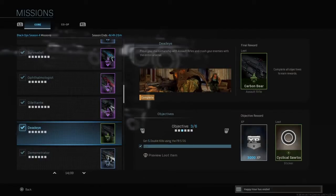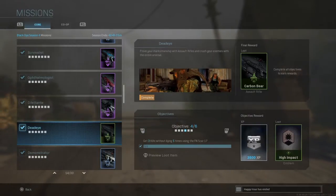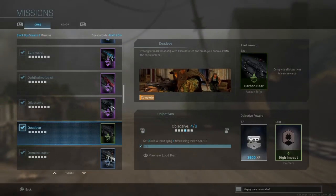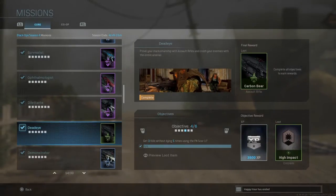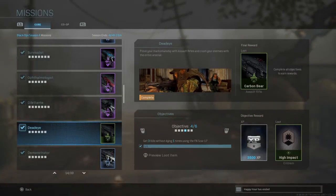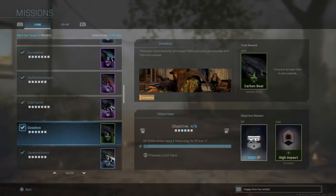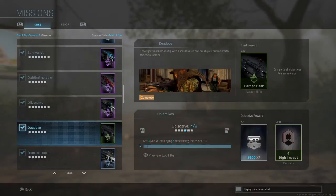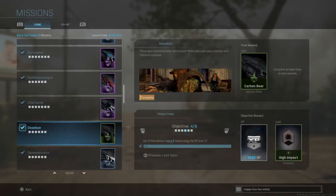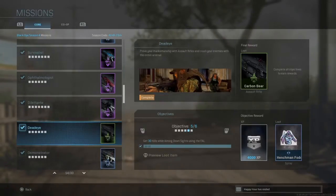Objective number four is to get three kills without dying five times using the FN Scar 17. The problem with the Scar is that it's slow and has a small drum magazine. My suggestion is to hop on Hardcore, maybe Shipment, stick to a corner, and people are gonna keep flying by — just get three kills without dying. You can also use a flank, but make sure people don't see you because 20 bullets makes it pretty hard to kill three people. You unlock 3,500 XP as well as the High Impact emblem.